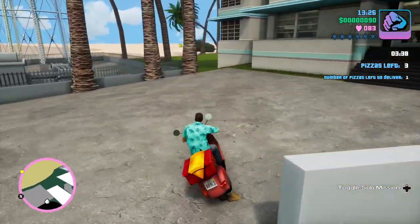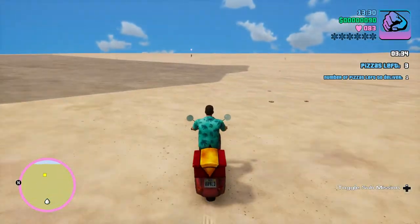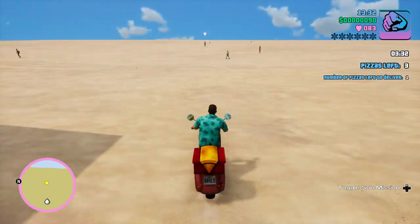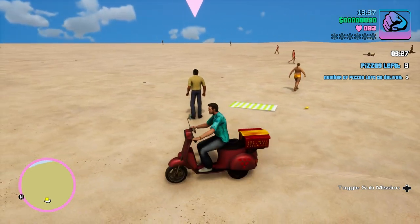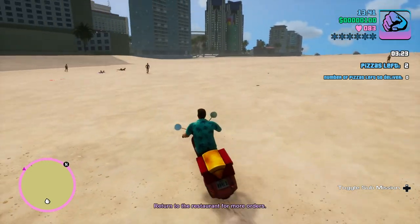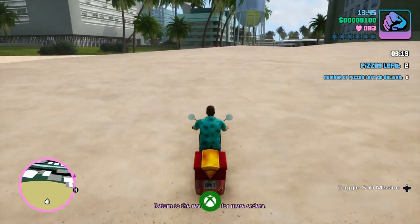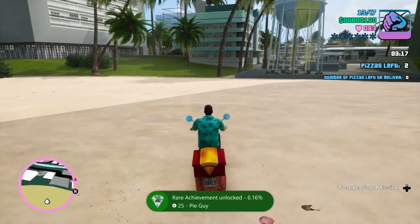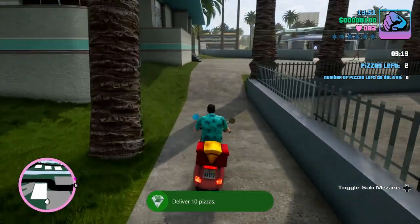Getting through the route now. Sandy pizza — hit you in the back with it. And there's the achievement: Pie Guy, 25 gamer score — delivered 10 pizzas. So the achievement is done.